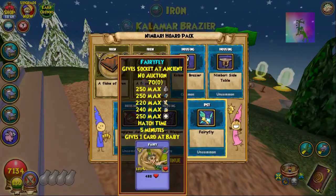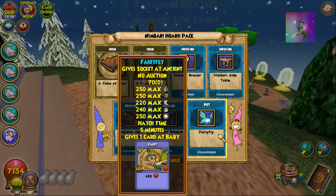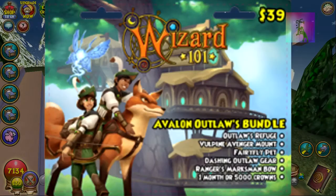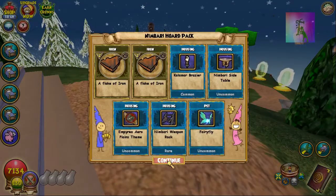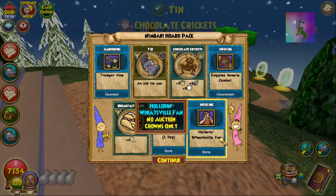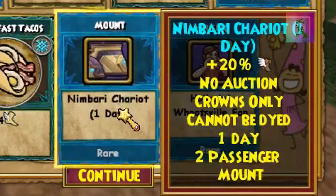And what did we get? Oh! We got the Flurryfly pet. Wait a minute — isn't that a bundle pet? That's weird. Alright, so this is the third pack and we got the one-day Nimbari Chariots.